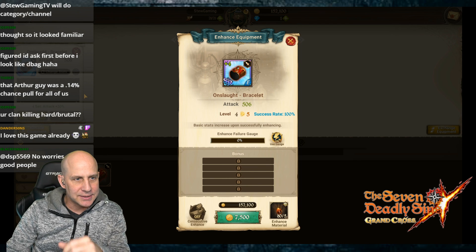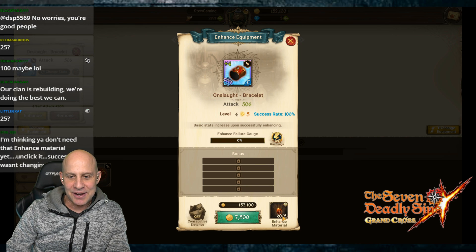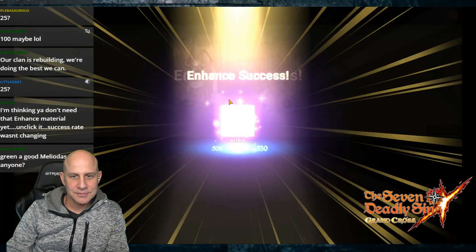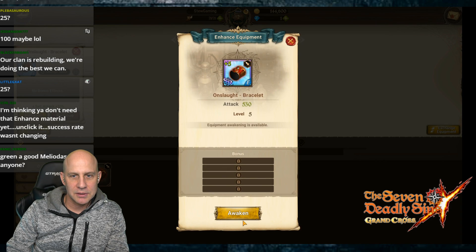How high can we enhance? Maybe 100? Well, when do we get our first increase? I only have 100 material and I want a bonus. Enhancement to max level - oh, now we have to awaken it! So maybe plus five awaken, plus five awaken all the way up.